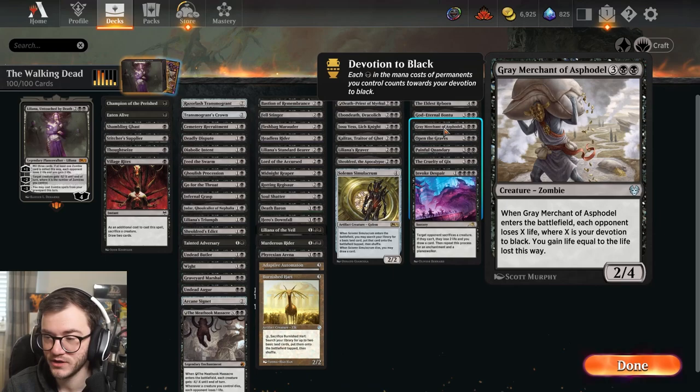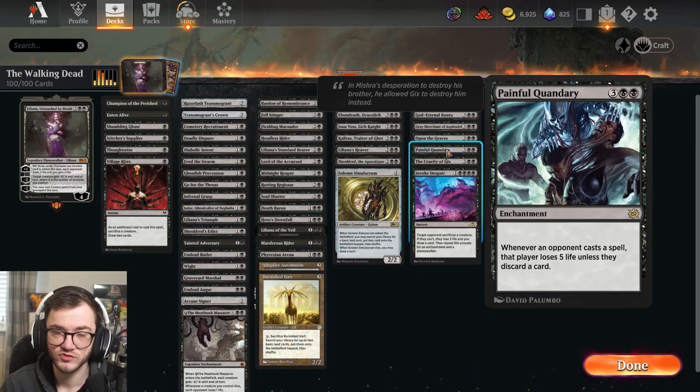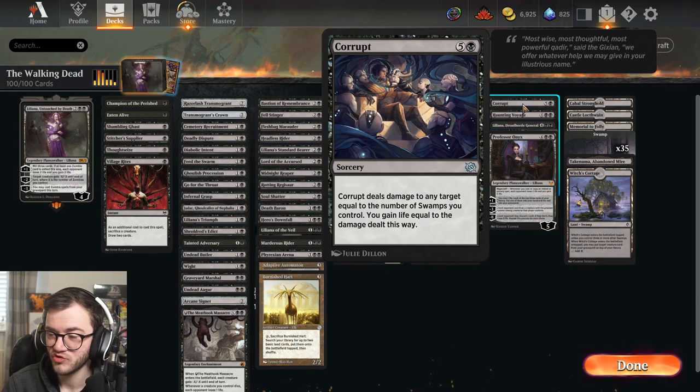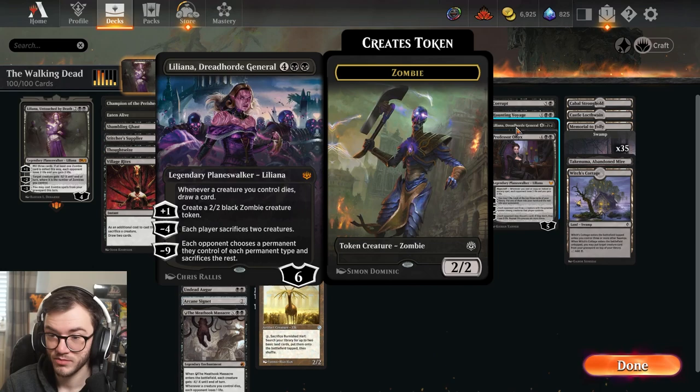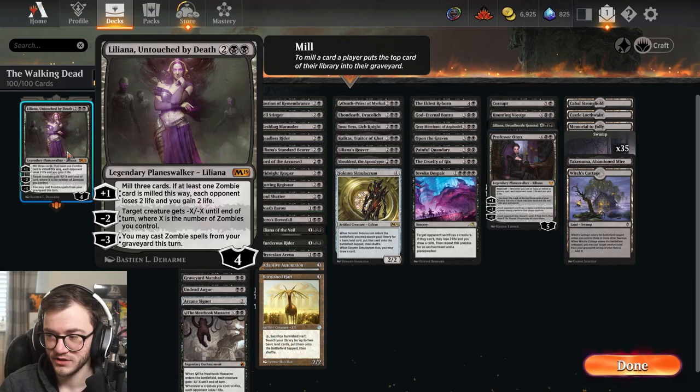Liliana's Reaver is awkward for opponents to block and makes zombies. Shieldred and Solemn Simulacrum give us needed ramp. The Elder's Reborn removes stuff. Eternal Witness - he's a zombie god that draws us cards. Good old Gary: you can just win games off him - drain your opponent equal to your devotion to black, and recur him a few times. Open the Graves gives a zombie token whenever our non-token zombies die. Painful Quandary forces opponents to lose five life or discard a card. Liliana Dreadhorde General is probably the best planeswalker in the deck.